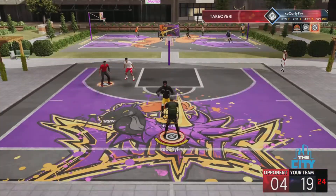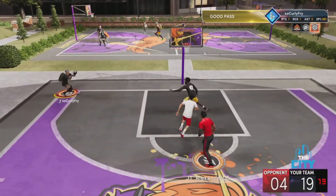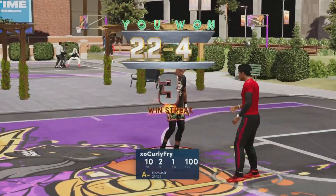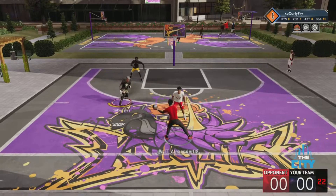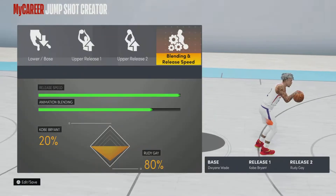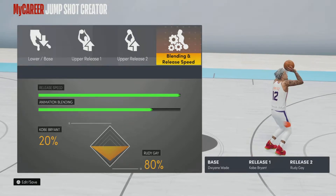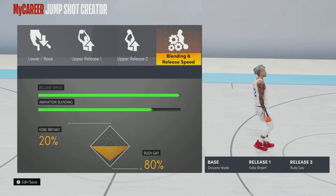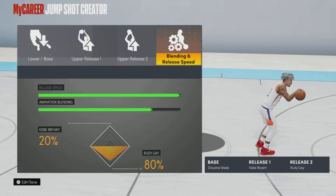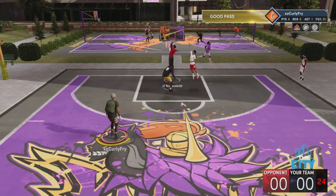For the second jumper, the base is going to be Dwyane Wade. Wade is a top-three base in this game — people usually only use three bases: Curry, 98, or Dwyane Wade. For this one we're using Dwyane Wade. Release one is Kobe Bryant, release two is Rudy Gay, animation speed all the way up, and the animation blending is Kobe Bryant 20, Rudy Gay 80.